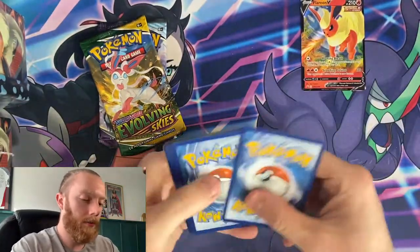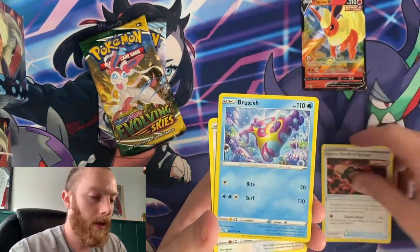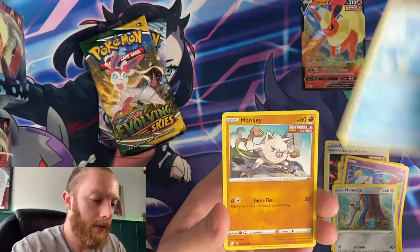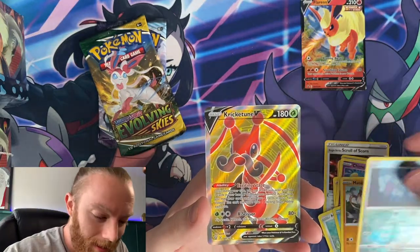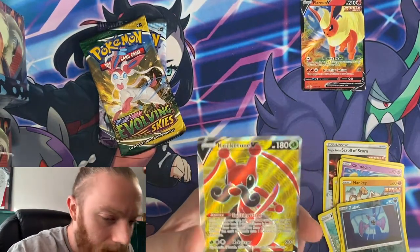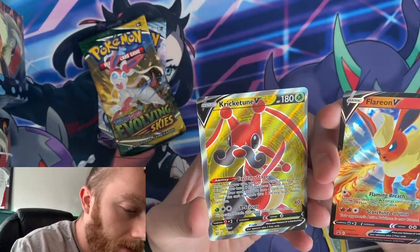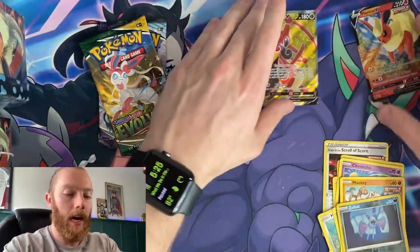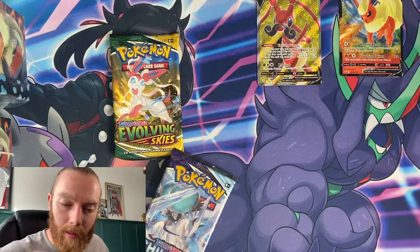Code card for you — hope you get something good. We have a Single Strike Scroll of Scorn, Bruxish, Buffalant, Pachi... Pachirisu, every rare — Chimecho, Hawlucha, Horsea, Mankey, reverse holo Zubat. And yo — we got a Kricketune V! Look at that artwork, holy crap. Wow. Oh my gosh — wait, is it a misprint? Look at the edge of the card, it's uneven. Ladies and gents, we might have a misprint — let me know in the comments if I have a misprint because that is wild.